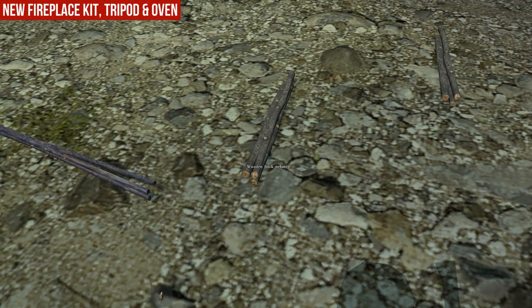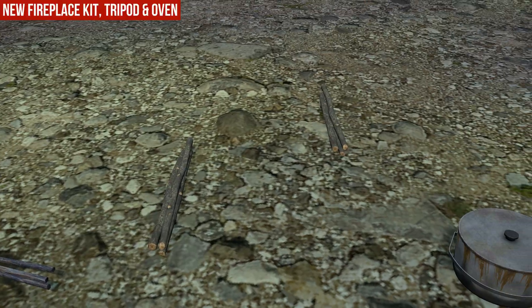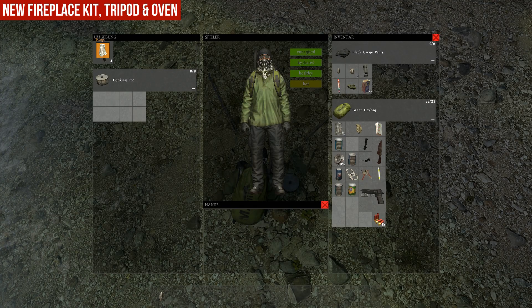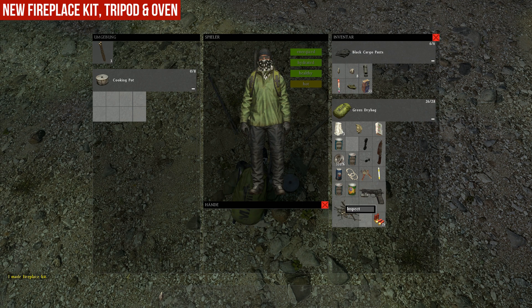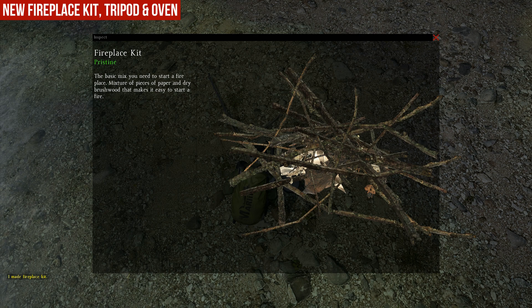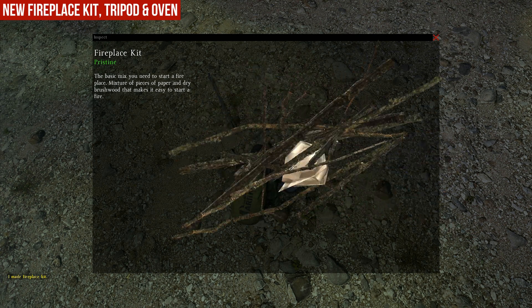Let's get started with the new fireplace kit with the tripod and oven. We need some racks and some wooden sticks to craft the new fireplace kit. It's the basic mix you need to start a fireplace — a mixture of paper and dry wood and something.